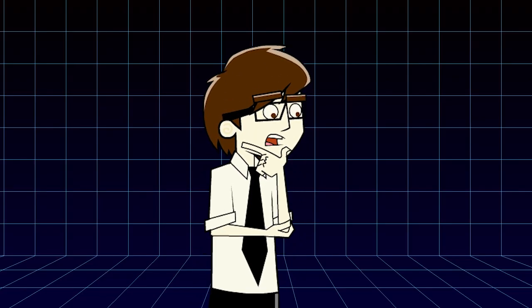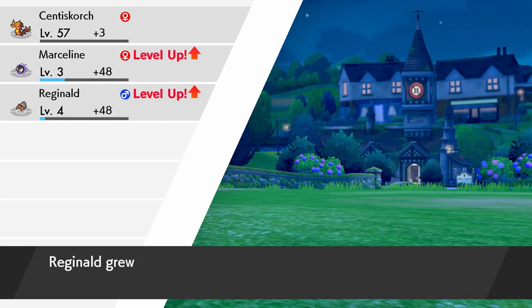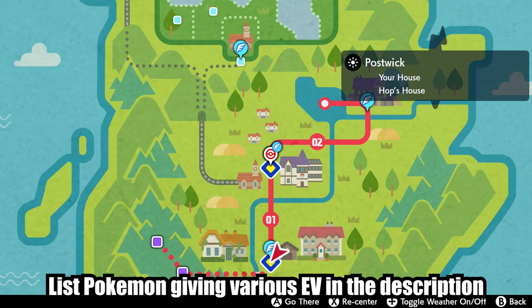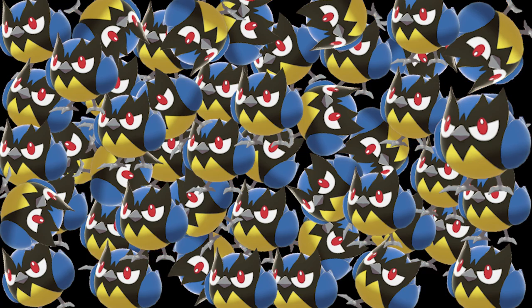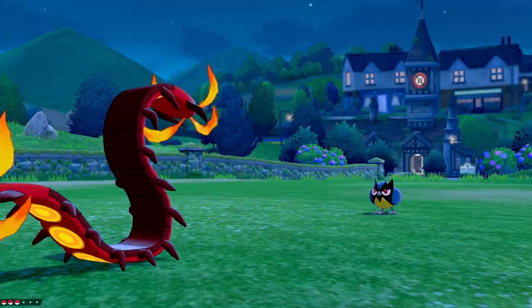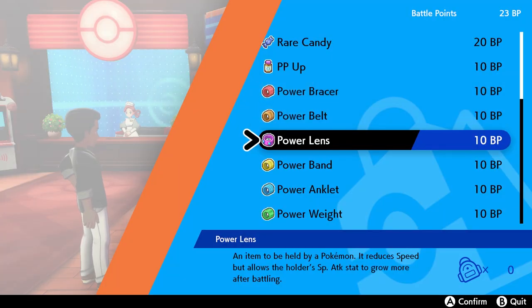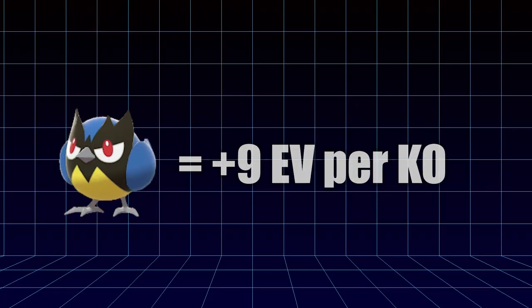The second way to EV train is a lot more hands-on. As explained previously, every Pokemon gaining experience points also gets bonus Effort Values. The Effort Values they receive depends on the Pokemon defeated. For example, if I head to Route 1 and defeat a Rookidee — Rookidee? Whatever — every Pokemon in my party will receive one speed EV, which means I would have to defeat 252 Rookidees to max out a Pokemon's speed. And let me tell you, we're not doing that. Fortunately, there are ways to make this way more efficient. Introducing Power Items. There are 6 Power Items, one for each stat, and when held by a Pokemon they will increase the EV gain by 8 points, meaning that Rookidee is now giving 9 EV per KO.